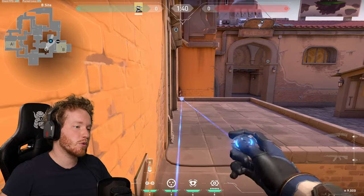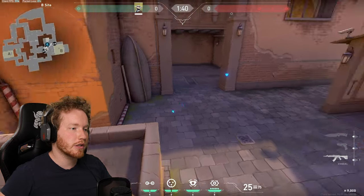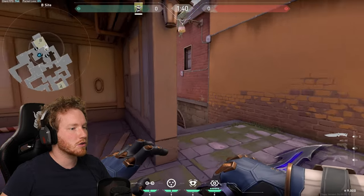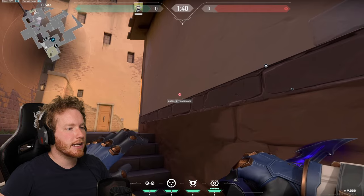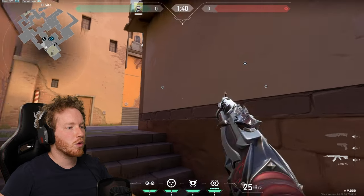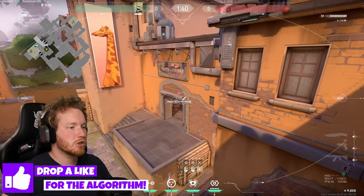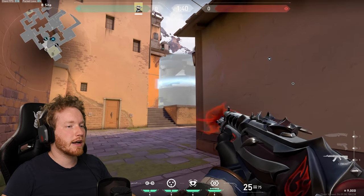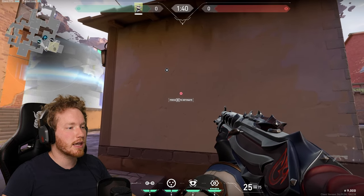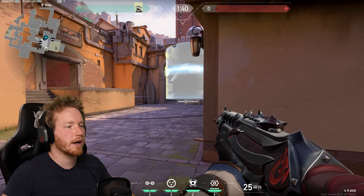Now put one trap there and one trap on the corner going straight into logs. Then you can sit on stairs and actually detonate your one-ways through the walls. Don't stand here waiting — you want to use the camera. As soon as you think there might be someone there, you can detonate it and then step straight around and go for the kill. For this one you don't use the camera — you simply detonate it yourself and you've got a nice little one-way right there.